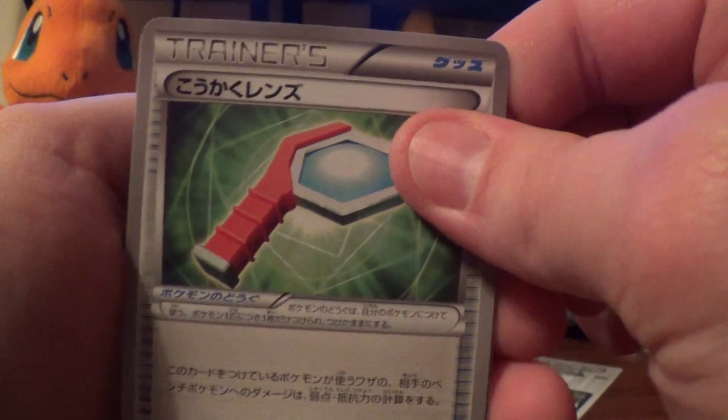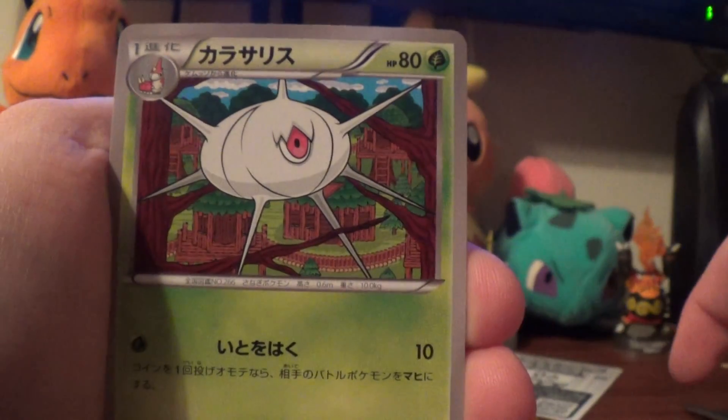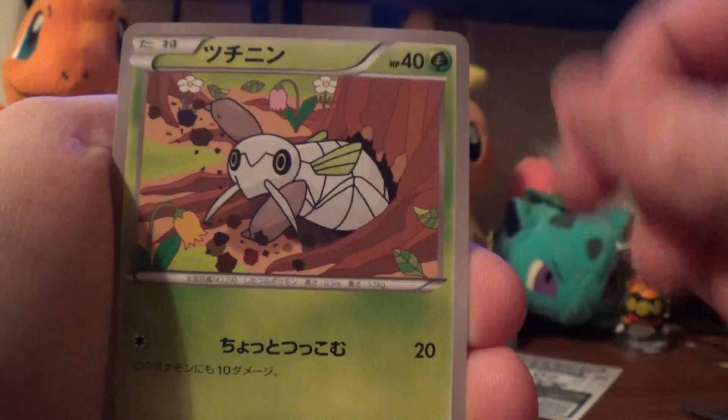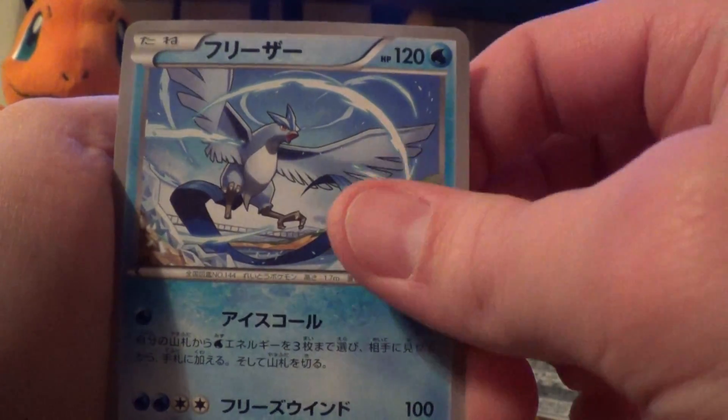And we start with Wide Angle Lens, Silcoon, Spiro, Nincada, and Articuno.